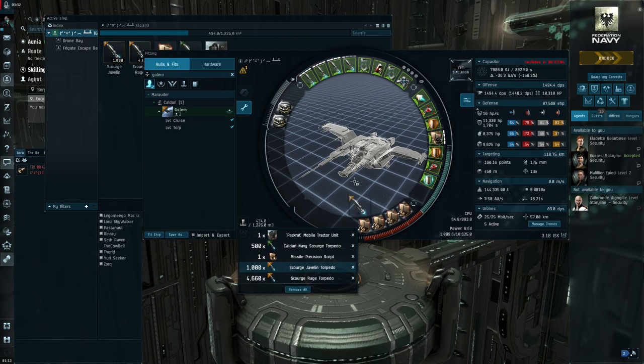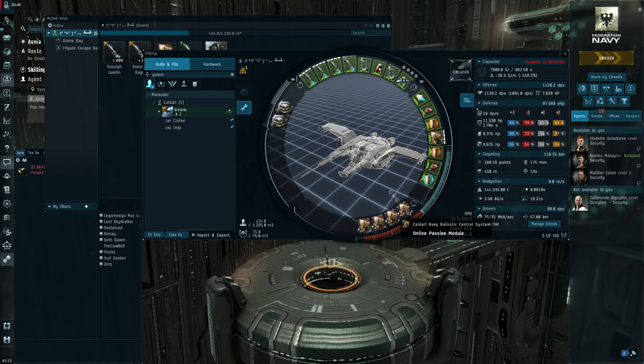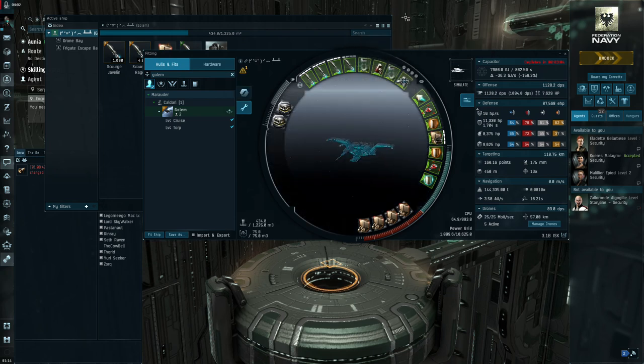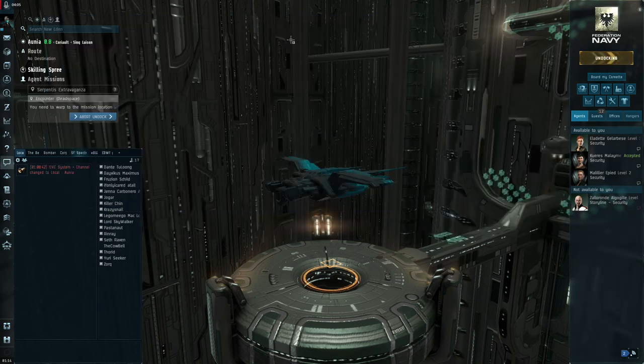With the short range ammo the DPS goes down pretty substantially — only about 900 DPS. Faction ammo applies a little bit better to frigates, that's why I brought it along just in case. You can run an enhancer if you really want — you lose minimal DPS and it'll track frigates a little bit better, but I found this setup works just fine. With faction ammo the range is 62km, which is more than enough.